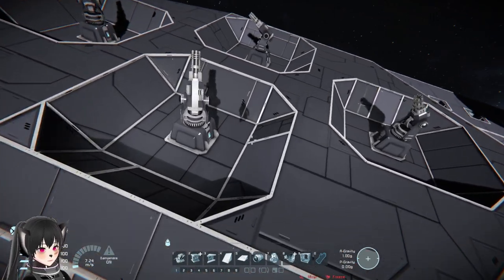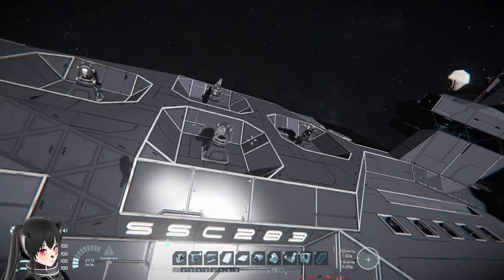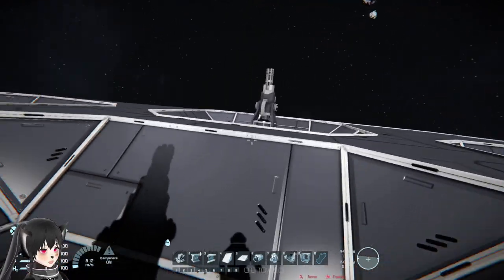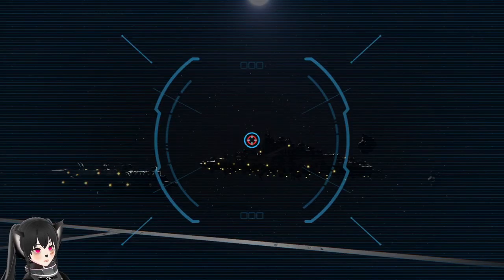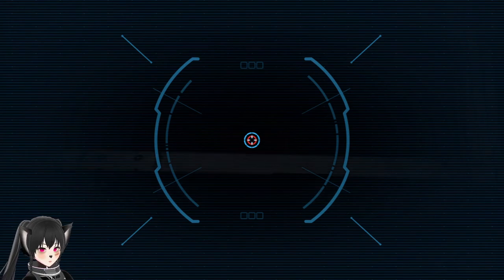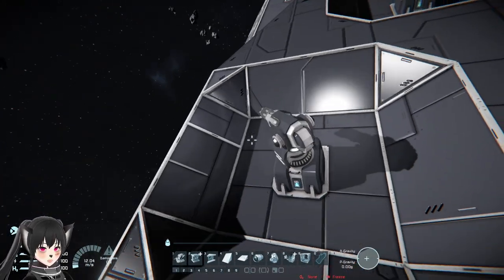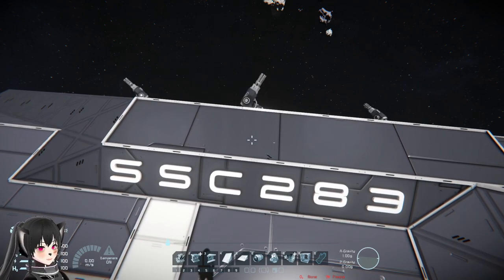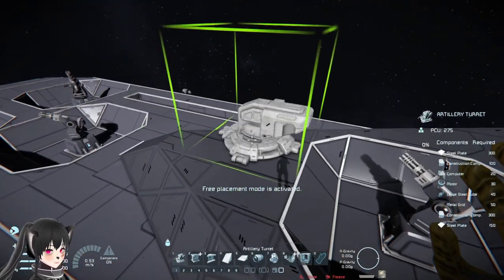The idea is to protect your turrets, but what people need to know is that these turrets have very wide angles of aiming or lines of sight. As you can see, this turret can go really low to the ground. By putting armor on the sides of the turrets like this, you're giving the turret more protection but at the same time you're also blocking the turret.